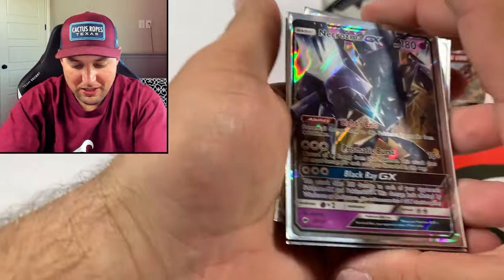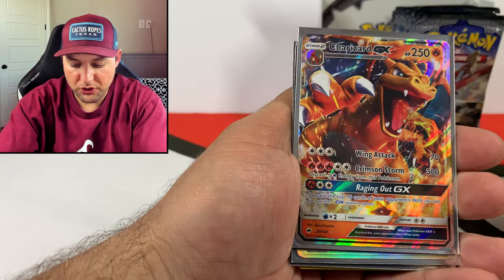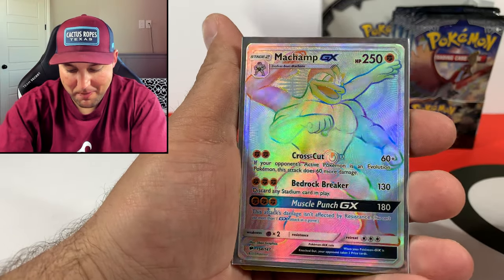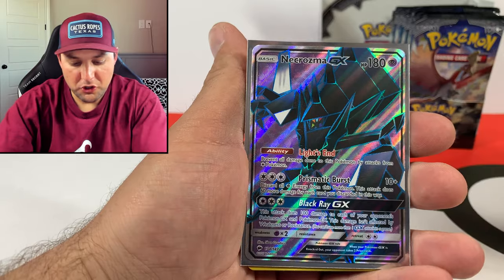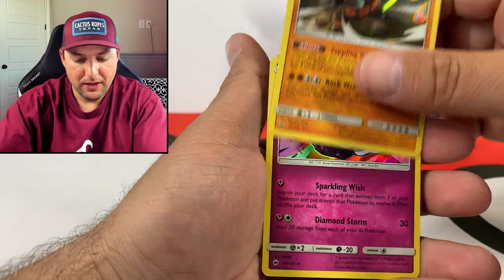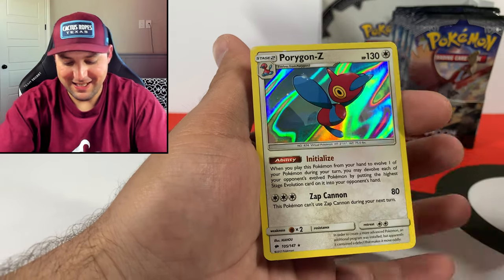Let's get a quick recap of the pulls - Necrozma GX, Charizard GX, and the biggest pull of the left side: the Machamp GX Rainbow Rare! Also Marshadow GX Full Art, Rhyperior holographic, Diancie, and Porygon-Z. All awesome pulls guys. Thank you all so much for joining me - I hope you enjoyed this content, leave some thumbs up if you did. I'll see you on the next one when we complete the rest of this booster box and get all these cards added to the binder. It's going to be an epic couple weeks, I promise you that. Love each and every one of you - game on, train on, I'm out, peace!